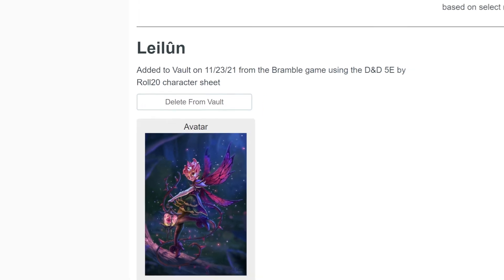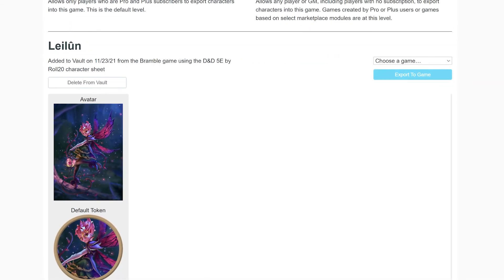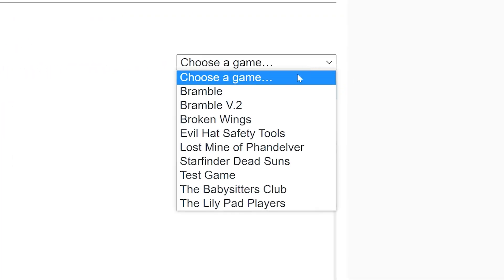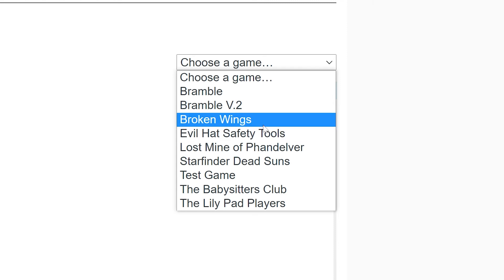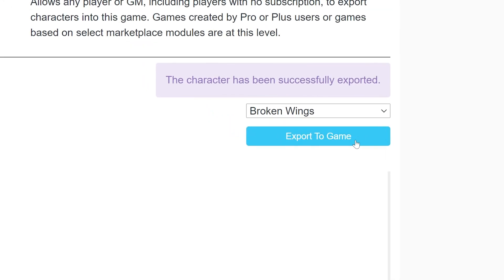Now that your character is in the vault, exporting them to another game is super simple. On the right side of the screen, under the character's name, is a Choose Game drop-down. Click on that and choose the game you want to export this character to. After you've selected the game, simply click on the blue Export to Game button and you're all set. A purple message will appear above saying the character has been successfully exported.